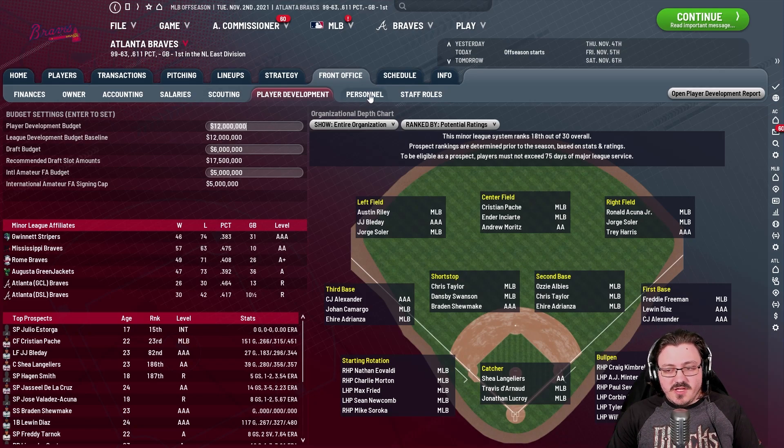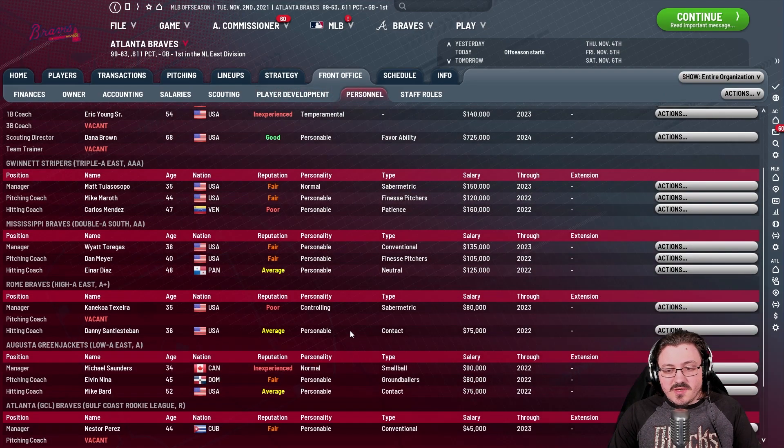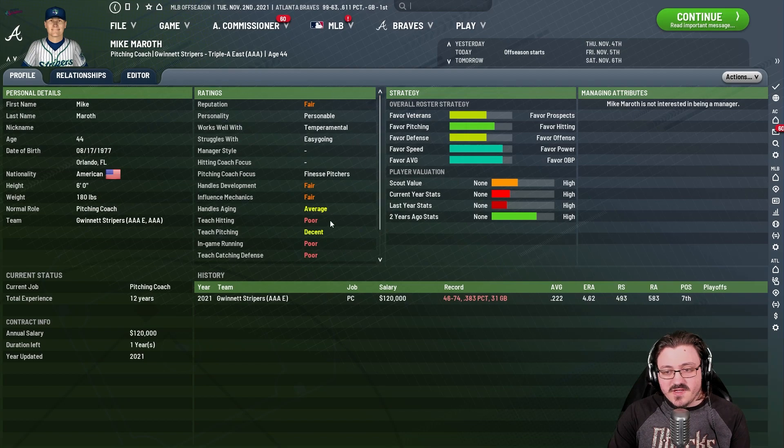Your budget isn't the only thing that can influence your ability to develop players. The other way is by making sure that the minor league coaching staffs in your minors are set up correctly. Every single minor league team has a manager, a pitching coach, and a hitting coach. For pitching coaches, reputation isn't as important as some other things. Your pitching coach's focus is going to be a big influence on how well they pinpoint certain types of pitchers and develop them in particular.